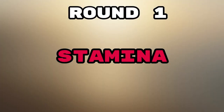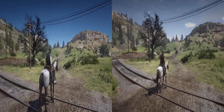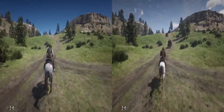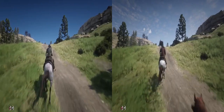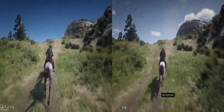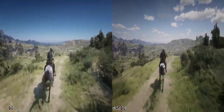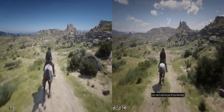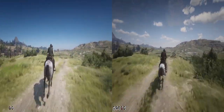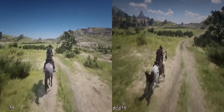Let's check the first round, which is stamina. This one was actually surprising because they have the same stats, so we're going to see which one is actually best. The Dutch Warmblood started off a lot slower than the Appaloosa. I smashed the buttons on both horses — as you can see the Appaloosa got a little bit of gunfire ahead of him.